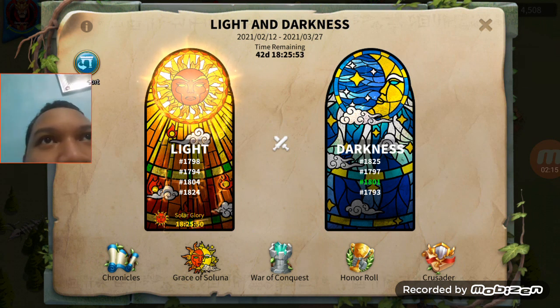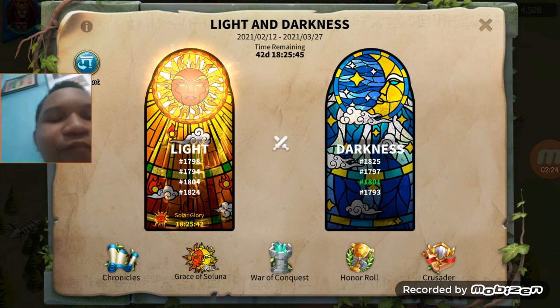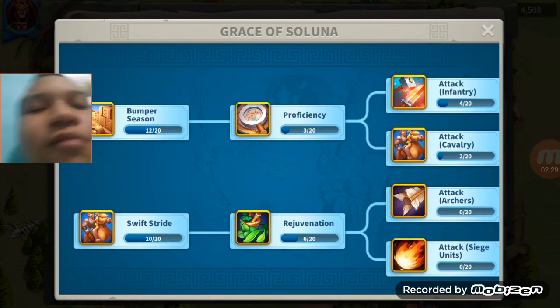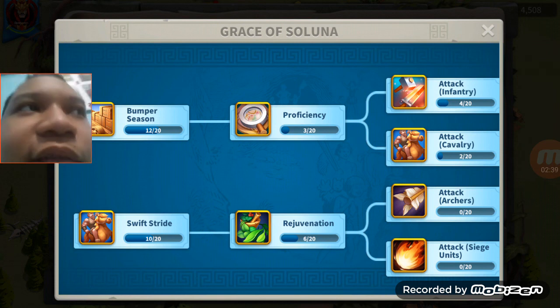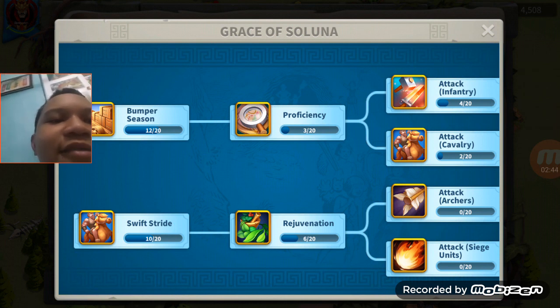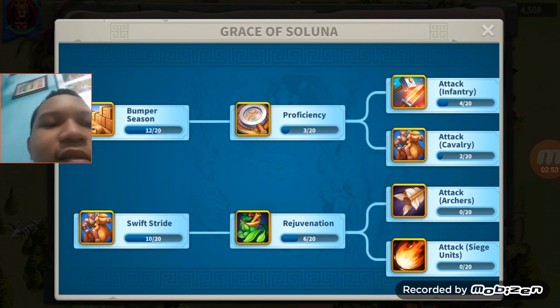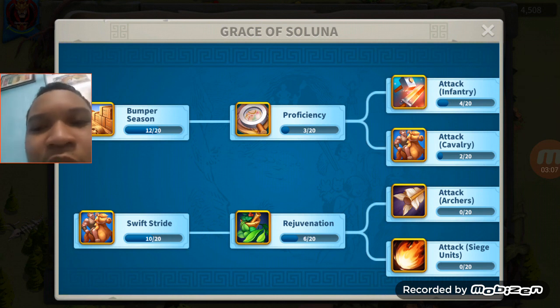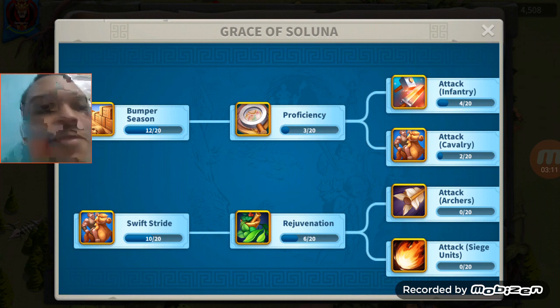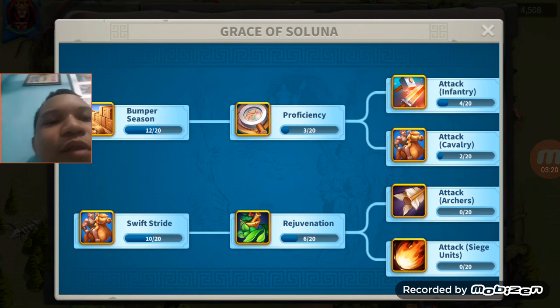Now let's go into the Grace of Saluna. The Grace of Saluna is like your research factory and your alliance factory, but the difference is that it is your camp's factory. Take note: everything here is only applicable at the last kingdom map, so it won't take effect inside your home kingdom.